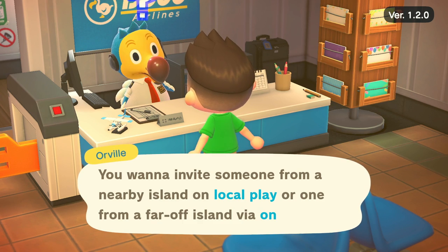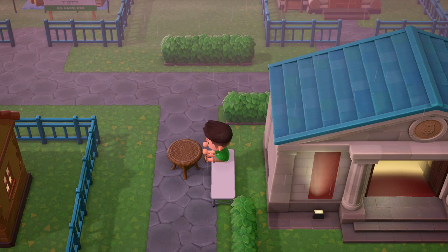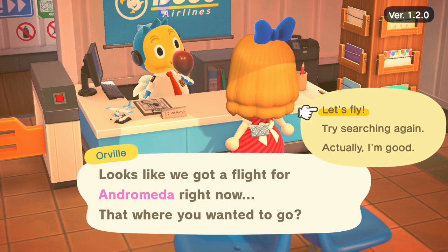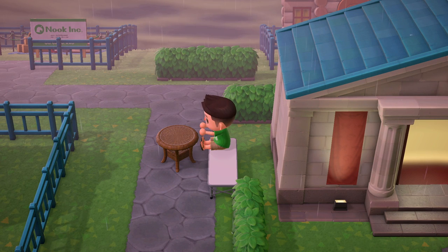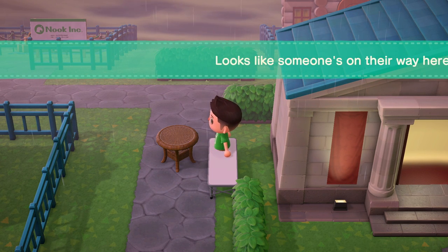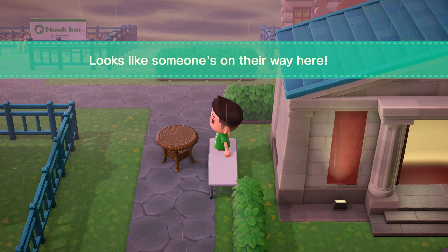Now go open your gates, because you'll need a friend for this next part. Return to your chair, face the object, and hold the A button. You should reach out to the object. Now, while holding A, tell your friend to fly in. When the message is displayed on screen, you'll notice that your character lets go of the object and is now standing through the chair. That means you've done it correctly.